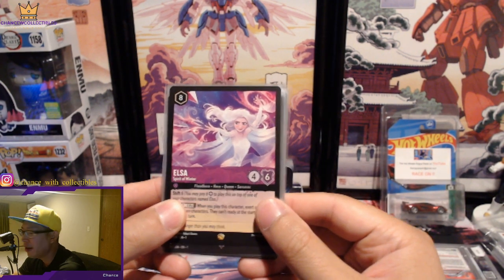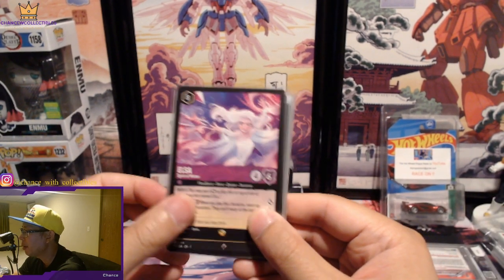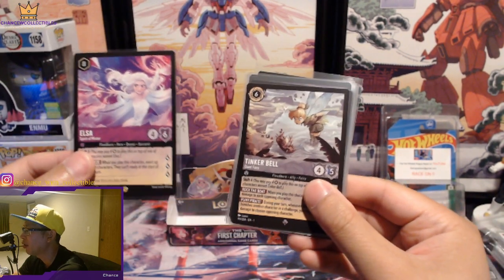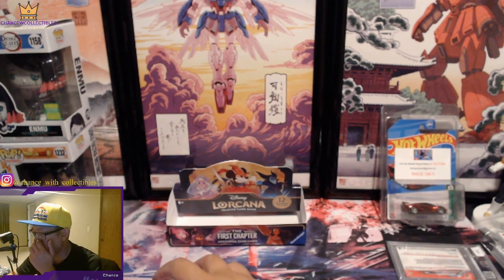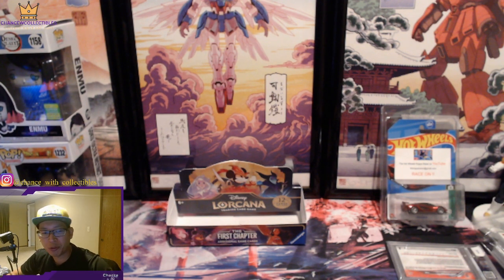We're definitely going to try to complete the set one way or another. I was super happy about the Elsa and Tinkerbell — the two biggest pulls at about $40 and $25 to $30. We did get back our money, I think — with all the pulls it averaged about $180 to $190. You do get value from opening the booster box, but it's all a matter of luck.